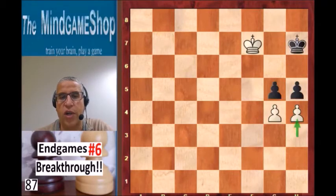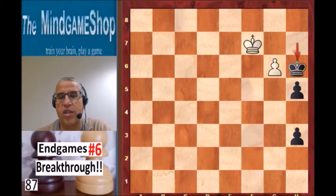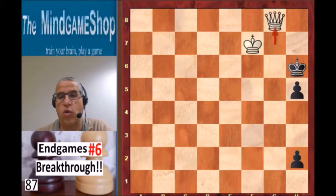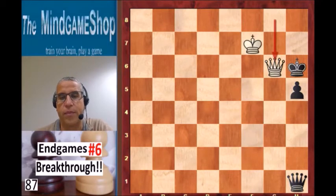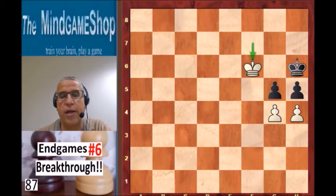So back to that position after h4. We cannot take on g4. What if we take on h4? Then we have g5, h3, g6 check — crucial, that is check — king h6, g7, h2, g8 queen. And now black can queen, but he gets checkmated straight away. So after h4, taking either of those pawns does not work for black. All that's left is bring the king closer: king h6. Now the only move that wins for white is king f6.